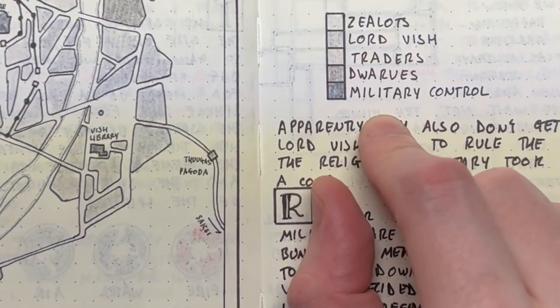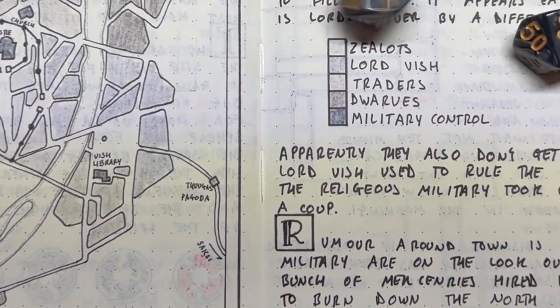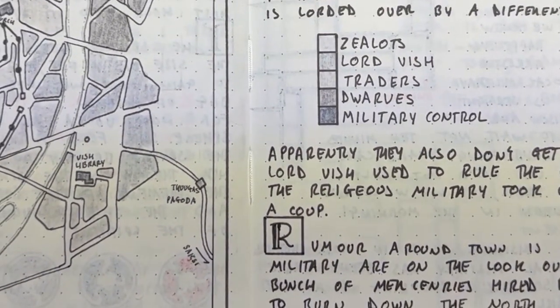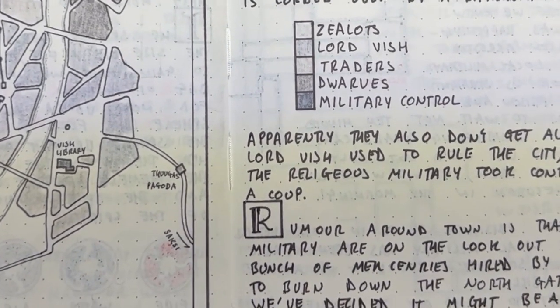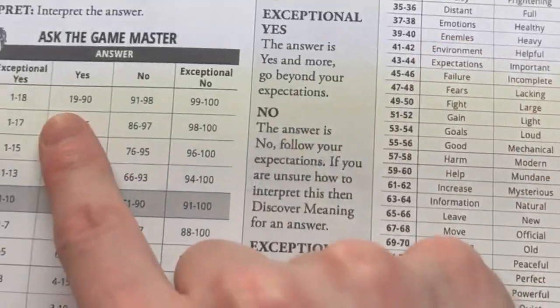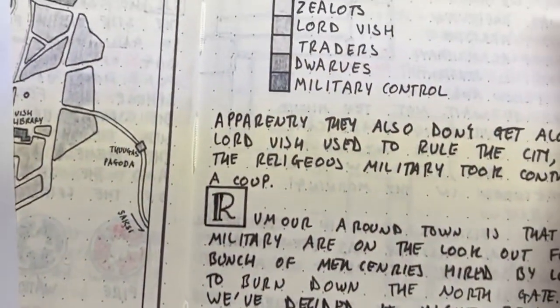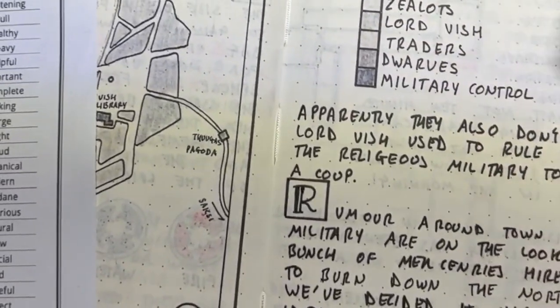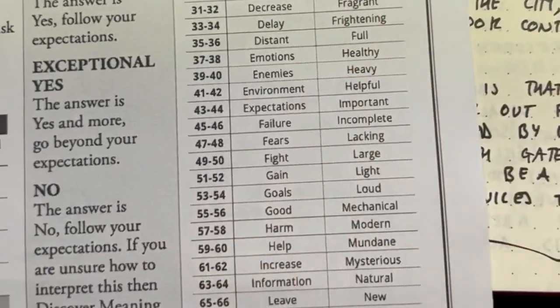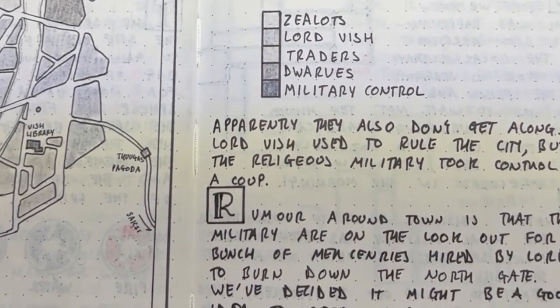So maybe I want to know how Lord Vish and the traders get on together. I have no idea — it's a completely new city — so I'm going to roll the dice. It's 33. Therefore the answer is yes. Now, 33 is a really important result — it means that not only do we answer the question yes, but we then have to go into Discover Meaning. The question was: do they get on? Yes, which is fantastic. I roll the dice: that's 79 and then 11. So I look on here — 79 is going to be 'obstacle', and 11 is going to be 'cold'.